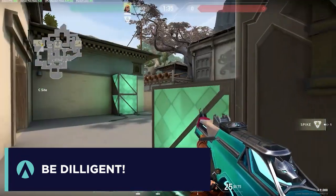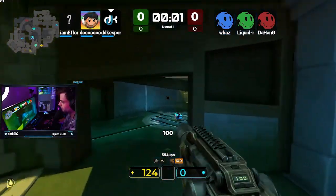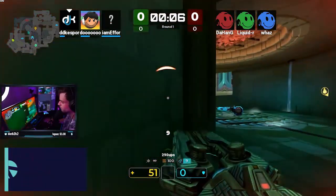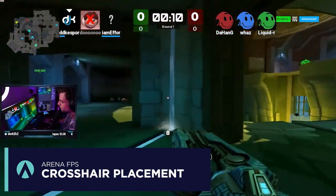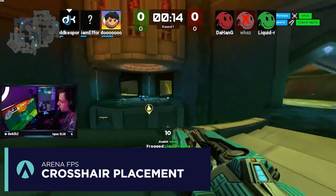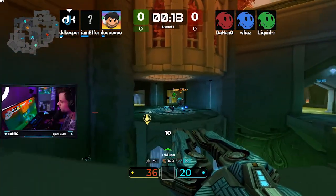Similarly, in an arena FPS like Diabotical, you also want good crosshair placement. However, it can't be as guaranteed as in a tactical FPS because the environment is very dynamic and opponents are very fast moving. It's generally still a benefit to have minimal adjustment once your opponent is on screen — that is always going to be the path to consistency.